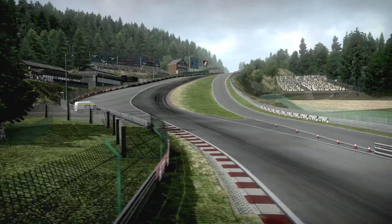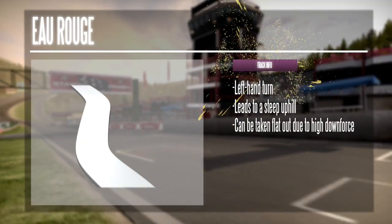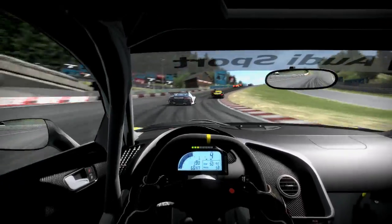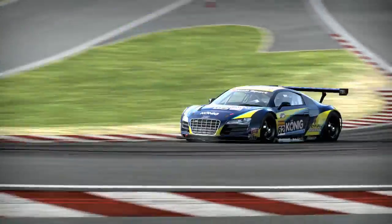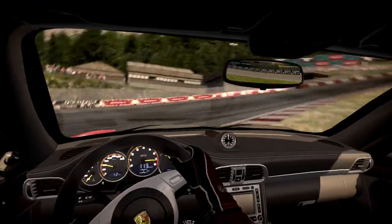You hit the Eau Rouge corner less than 10 seconds after the start. It's one of the most challenging corners in the world — a fast uphill corkscrew, so you want to run it as smooth as possible. Taking it perfectly is critical to a good lap time. If something goes wrong, do not hammer the brakes here or you'll be in the dirt.